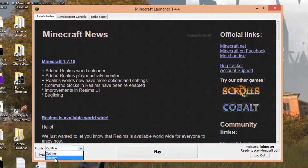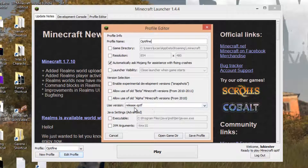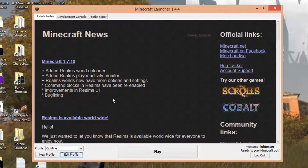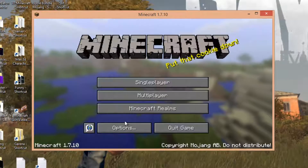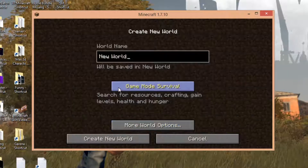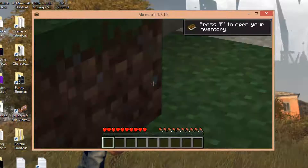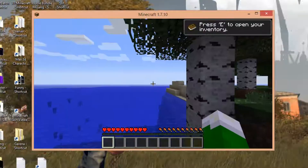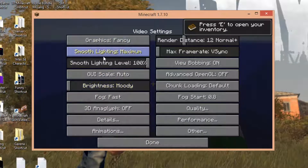Now we have two profiles — one which is just running the normal version of Minecraft, and the other running Release OPTF, which is Optifine. If you want to play with the mod, just select the profile which the mod is in and press Play. Now if we go into a world and create a new world, if we press Control, we can see that it zooms in — that's how you know Optifine is working. Also, if we go into video settings and hover over something, we can see it comes up with a few details about it. That's how you know Optifine is installed.